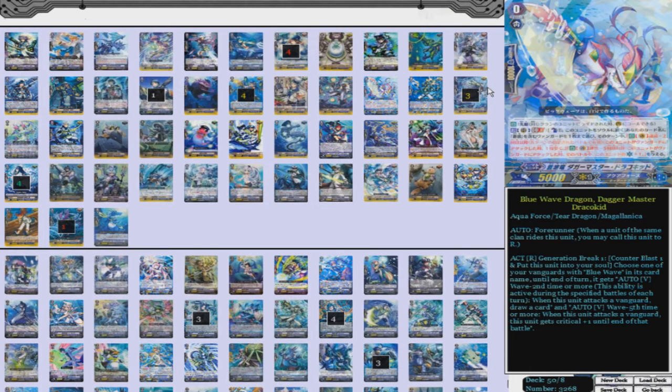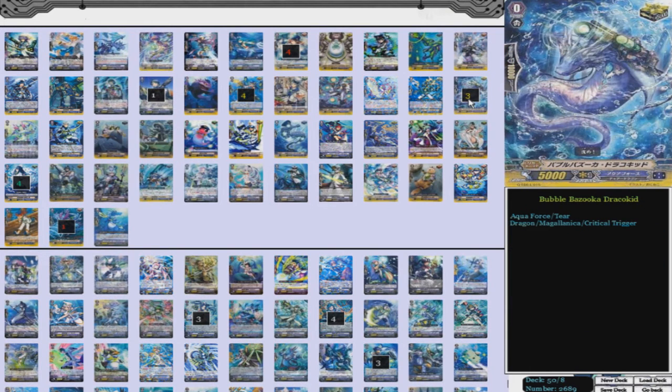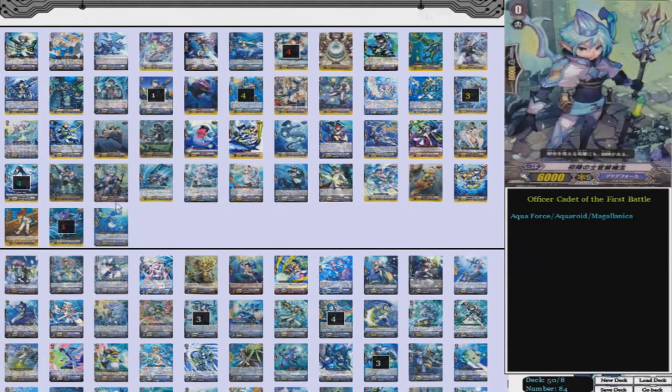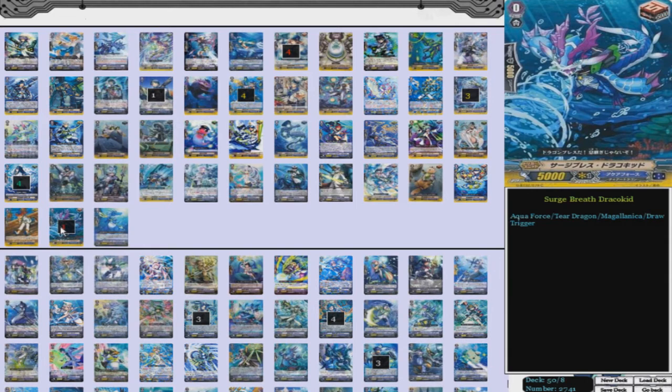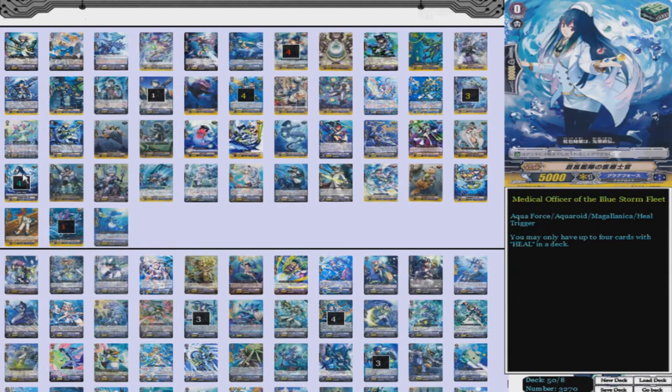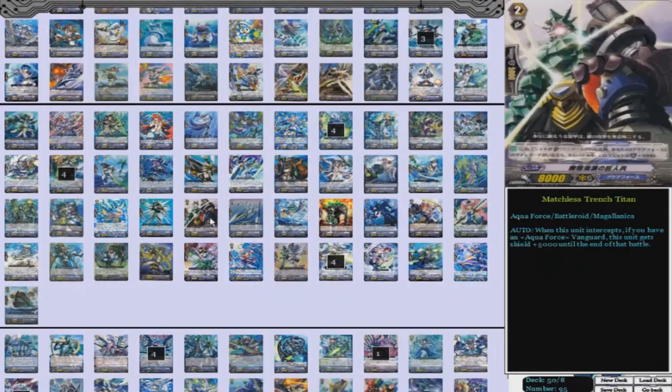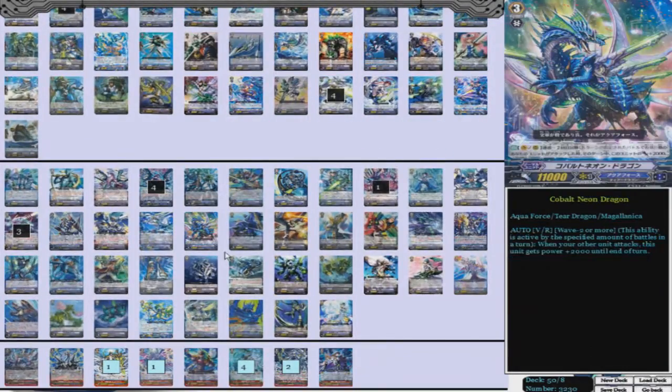Four of those, and then we have three Bubble Bazooka Draco Kid — so seven crit. Bluestorm is a little slower, so I do play seven crit, and then five draw as well: four Battle Sister Marika and one Super Breath Draco Kid. And then four Medical Officer of the Bluestorm Fleet — four heal. So seven crit, five draw, four heal — pretty standard, not super stand, but standard enough.